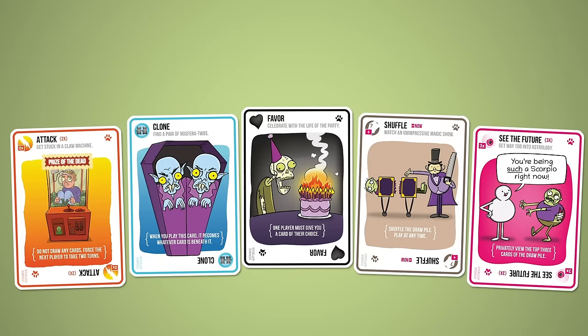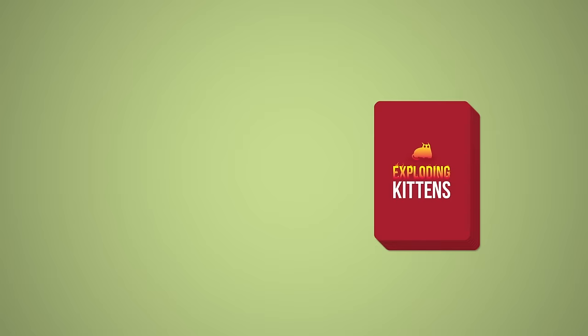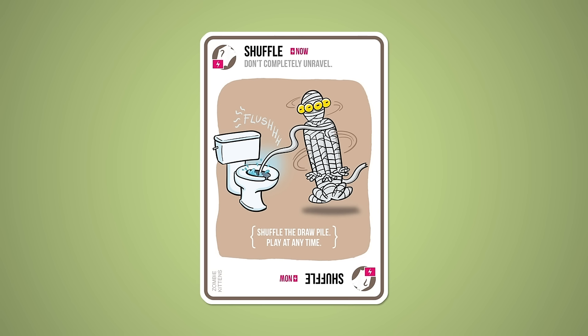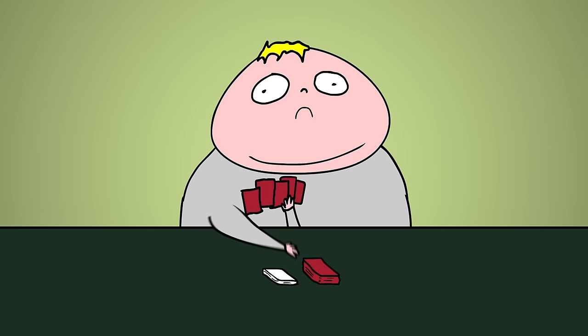Let's look at an example. Let's say it's your turn and you just have a bad feeling about the top card in the draw pile. In your hand, you have a see the future card, which allows you to privately view the top three cards of the draw pile. So you decide to play it by placing it face up in the discard pile. When you secretly look at the top three cards, you see that the top card is an exploding kitten. So you decide to play a second card from your hand — a shuffle card — which allows you to shuffle the draw pile. After giving the pile a good shuffle, you decide to risk it and end your turn by drawing the top card, hoping it's not an exploding kitten. Remember, this game is different from most other games because you play cards and then draw a card to end your turn.